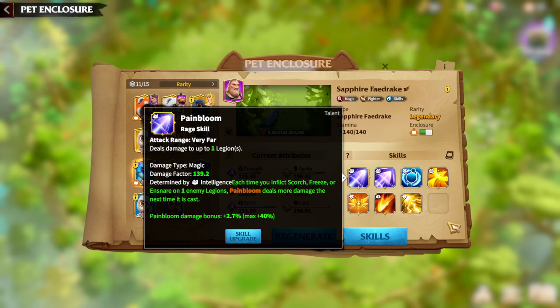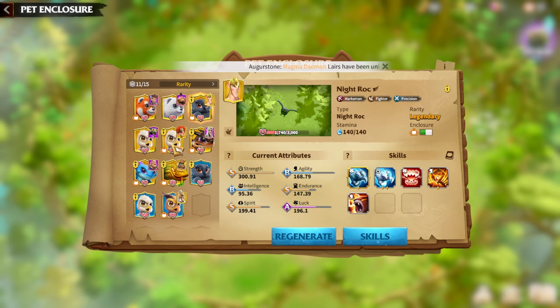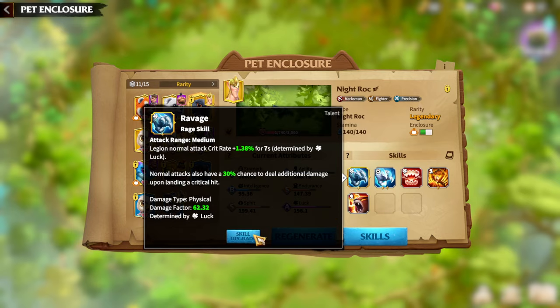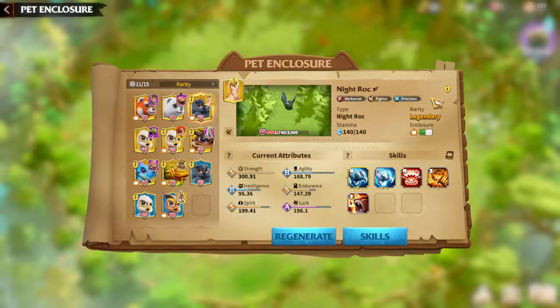Try to upgrade the main talent — for example, for Sapphire Fairdrake it's Pain Bloom, for Nightrock it's Ravage, for Snowpeak Rock it's Concentration. Try to have at least one star, and once you have one star on your main skill, then start building your Warped from scratch. Anytime you see your Warped having one star on your main skill it means your Warped is ready to be built. With the introduction of upgrading skill stars it's become much easier to upgrade them just by playing the game.